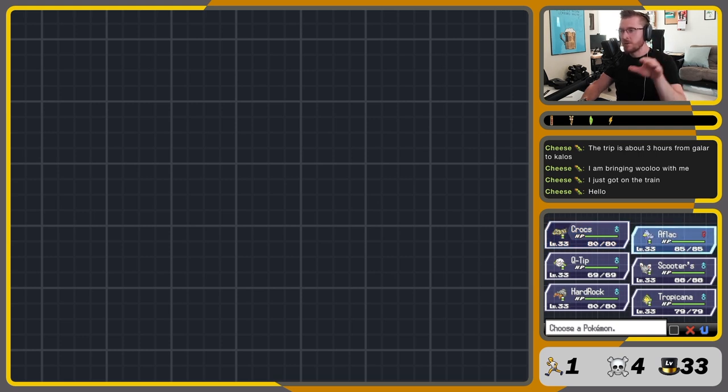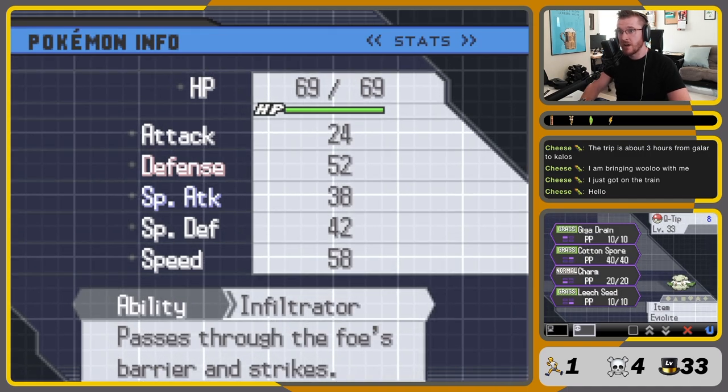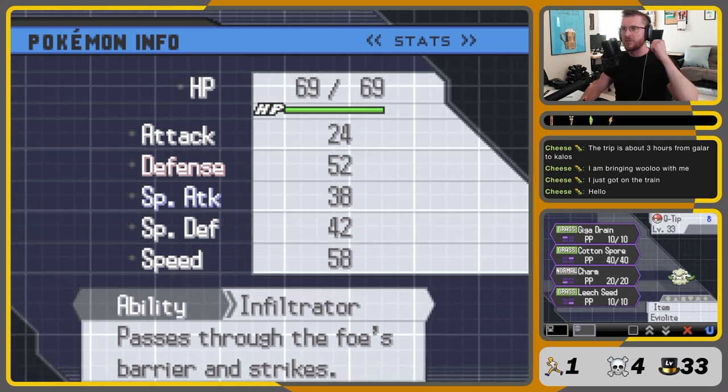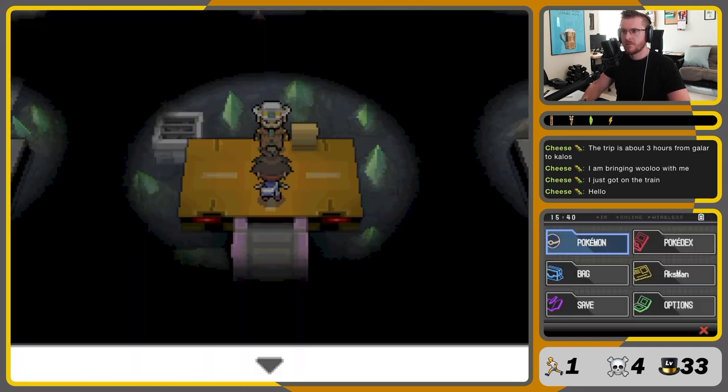We switch to Aflac to dodge the ground move. At that point, it wants to use Crunch or Torment, and then we switch back into Crocs to get another Intimidate down. We loop once or twice and then switch to Q-Tip. We want to switch Q-Tip in on a ground move, ideally after the second Intimidate, because the attack will be halved. Q-Tip's got Giga Drain, Cotton Spore, Charm, and Leech Seed. It's also got really high defense and Eviolite, so it's extra bulky.